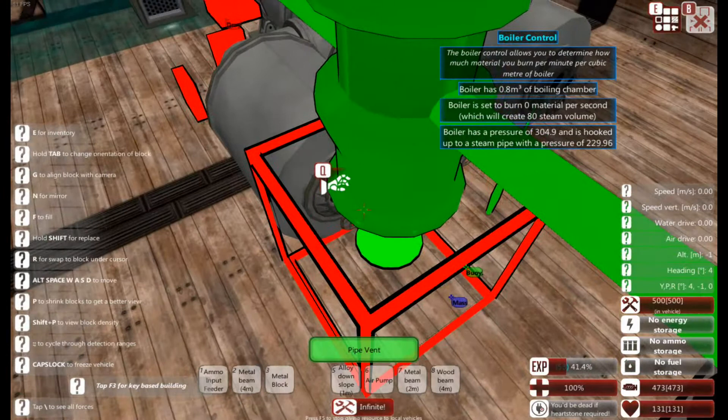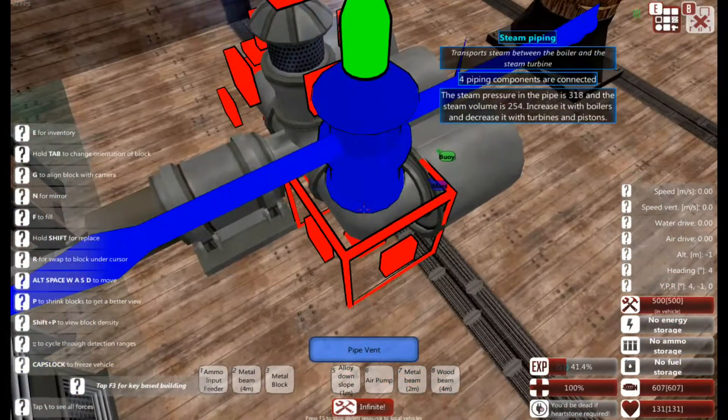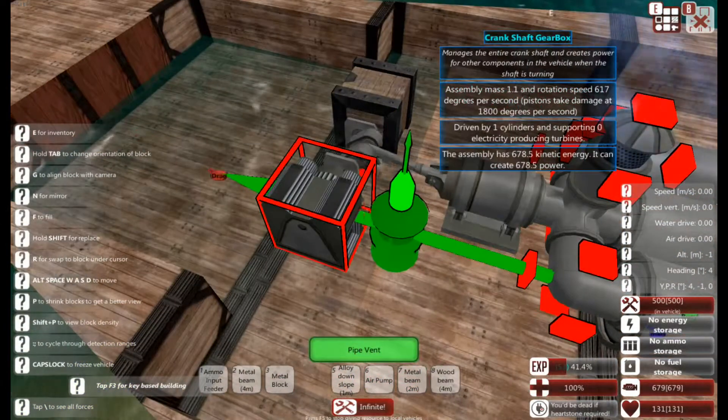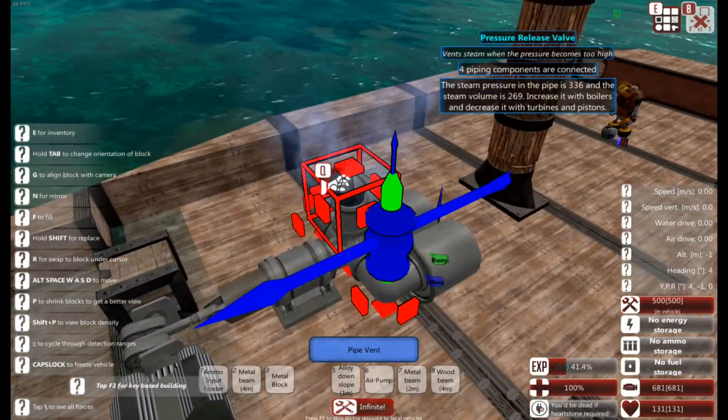So to make it reach a bit higher, we can open up the boiler controller on another boiler and increase that. Now we can see that the steam pressure has gone up and the vent has opened because it's over 300. You can see this thing is chuffing away quite nicely — we've reached 680 odd power with this vent.